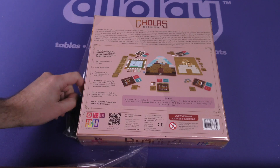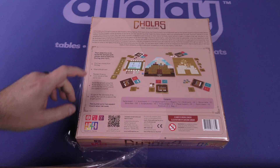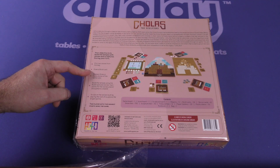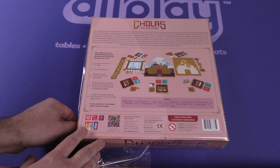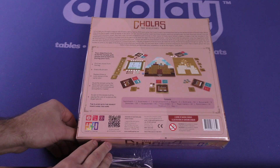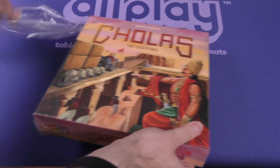Your objective is to build the temple with stones and sculptures during your turn. Pick two stones from the bag, draw a builder card, draw a build card, replace three or more stones of the same color, build the temple, sculpt on the stones. The player with the highest points wins the game.